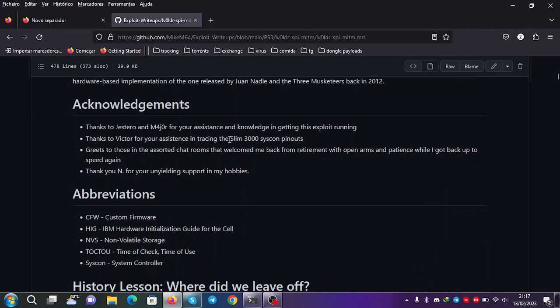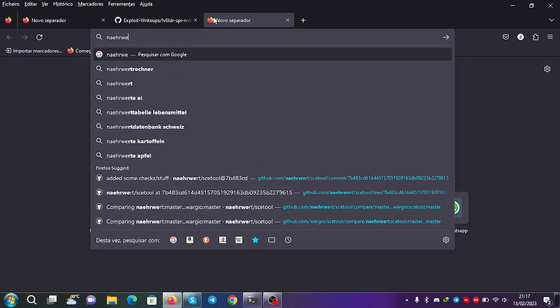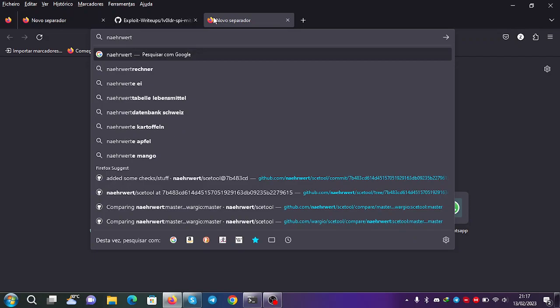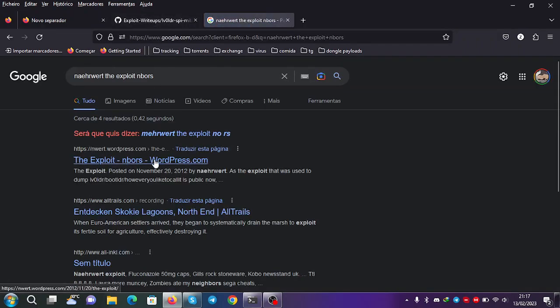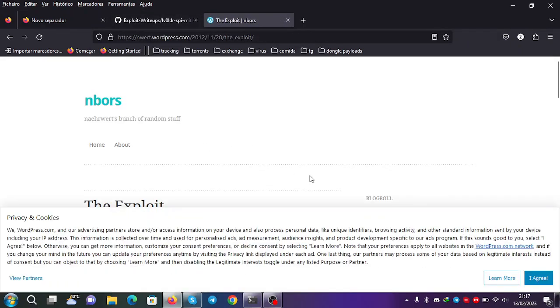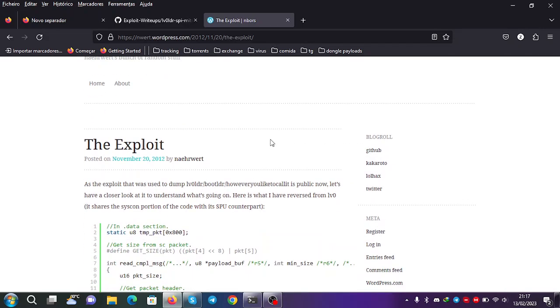It was a compiler that had a certain quirk, as Narwart might call it. As you can see, this has been going on for quite a while — since 2012. It was originally found by Joan Nadje, Narwart, Gestero, Mike, and someone else — around four or five people that found this.